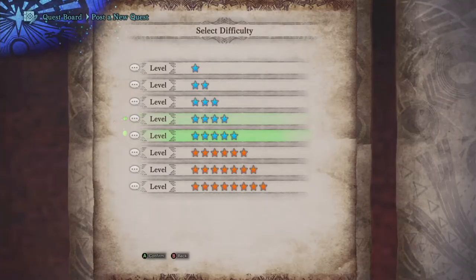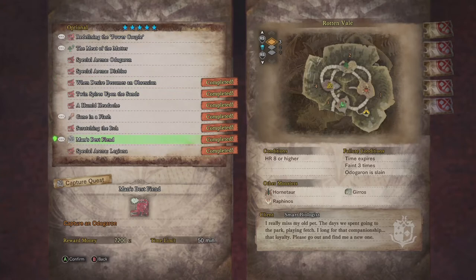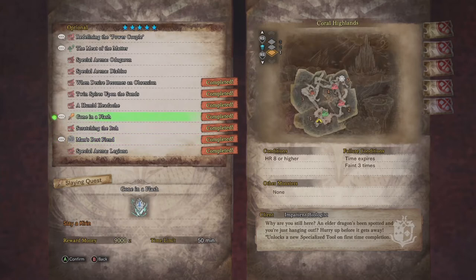Then after that, you're going to move to another quest called 'Man's Best Friend,' which is capturing the Odogaron. And then once you complete that, you want to get a final quest called 'Gone in a Flash,' which is a level five-star elder dragon quest — slaying the Kirin. So get a bunch of your friends and slay this beast.